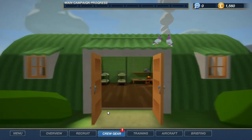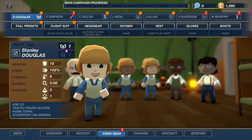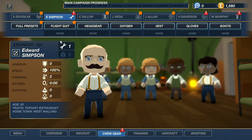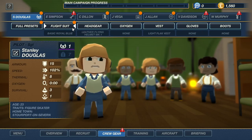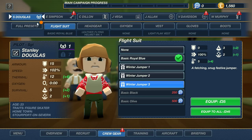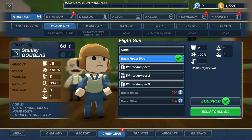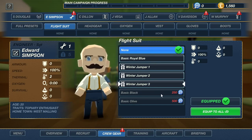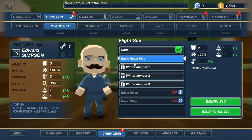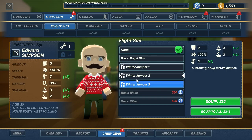Crew gear - let's see what's going on here. Douglas. You're my pilot? You get to wear red - that costs some money though. I think you'll be fine with the basic blue royal. I like you Simpson - I'll let you wear red.